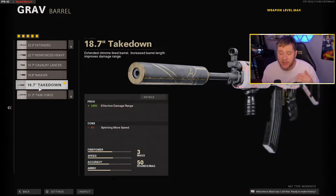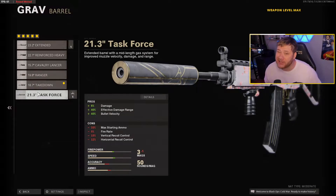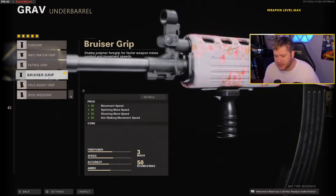Moving on to the barrel — we get the Takedown Barrel, which increases our effective damage range by 150%, absolutely massive. You can also run the Task Force Barrel, but you're only getting about two more damage per shot. It's not worth it because your max starting ammo goes down, fire rate goes down, and vertical and horizontal recoil also go down. The Takedown Barrel is a lot better.